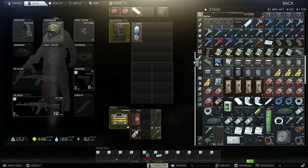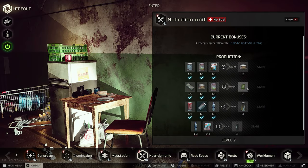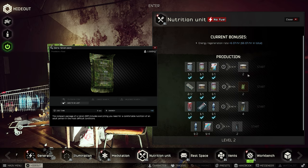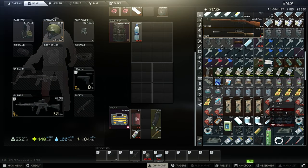Don't use or sell your starting goods — specifically the water, the big Tushanka, and the Iskra lunch box — because you need them for quests. For example, you need two water bottles for a Jäger quest, and the big Tushanka can be used in your nutrition unit for crafting. Your medical bandages can be used to craft Salewa. Bonus tip: use your sugar until it has one use left, then sell it.